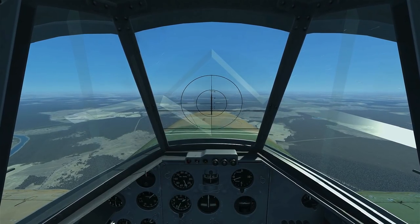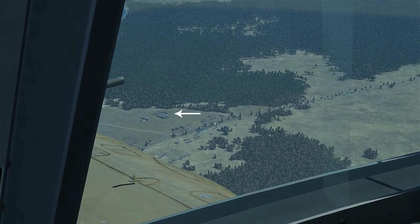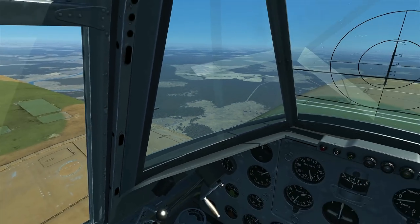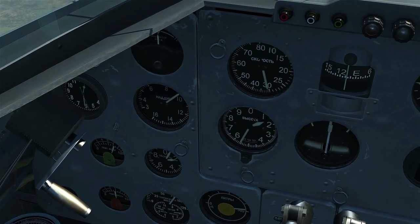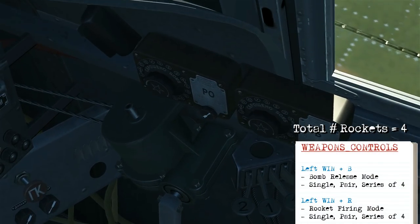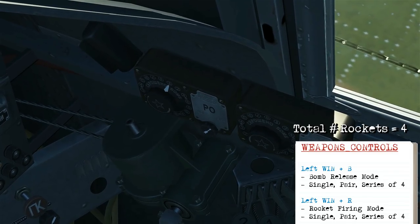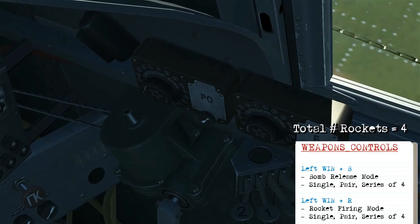For the rocket attack, we're going to be using the same targets as the bombing video — down there at the 11 o'clock, some oil tanks and a warehouse which we'll be firing on. Our initial altitude is going to be about 1500 meters above the ground, and now we'll set the rocket firing sequence. The rocket control is on the left hand side, so we use left windows R to change the firing mode, and I'm going to set it up so we fire them in pairs.